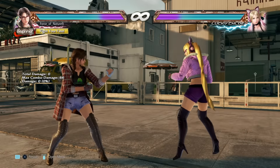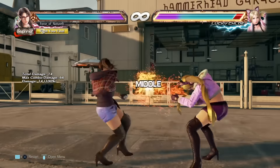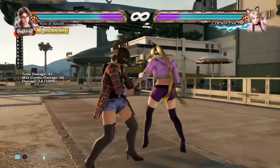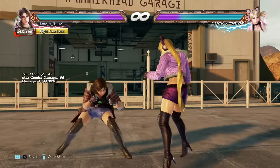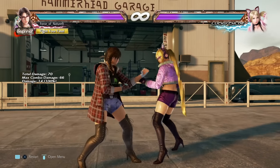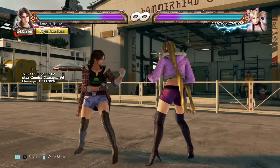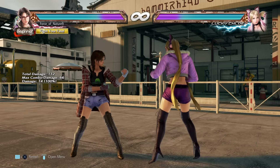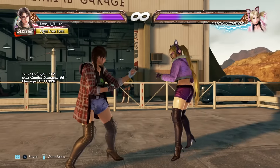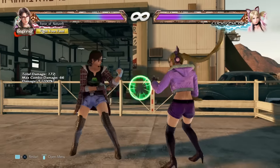The main thing to practice with Julia is getting used to her down-down-forward-one and doing the transition, like doing four into down-down-forward-one into three. Not just for the different stance options — you can actually implement this in combos, though it may make Julia's combos pretty high execution. I try to keep things relatively simple, but if you can implement that into combos, you can be a complete badass with her.